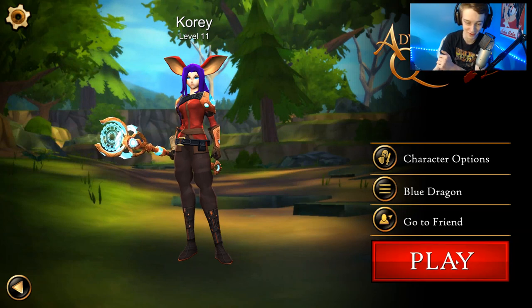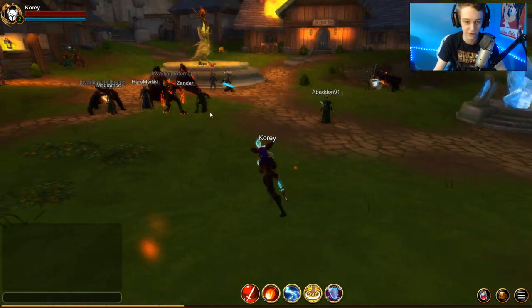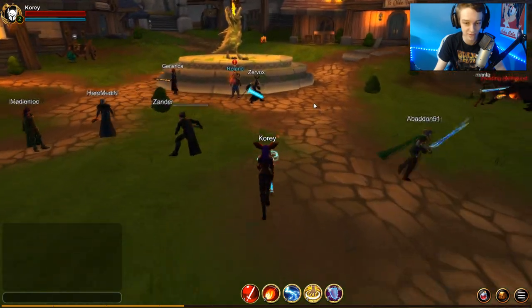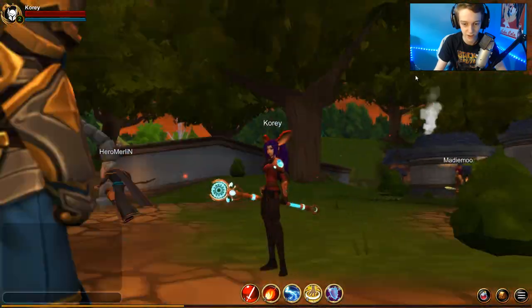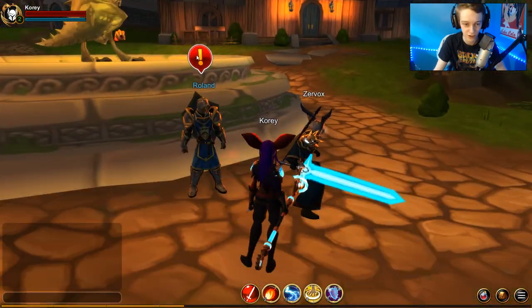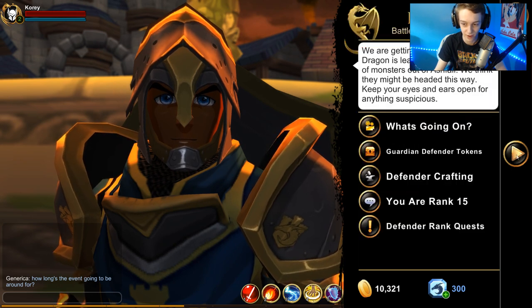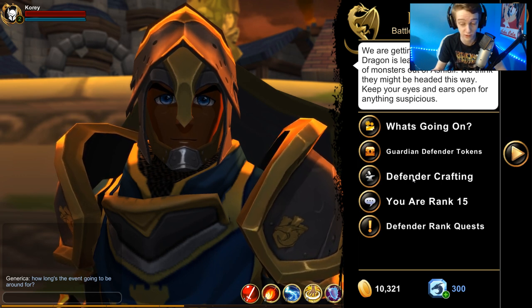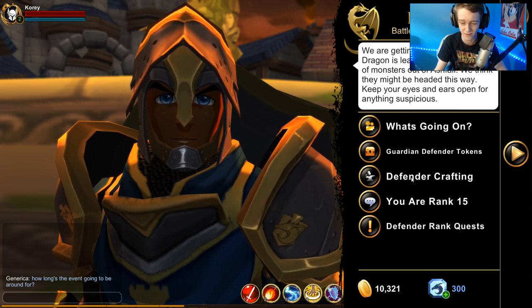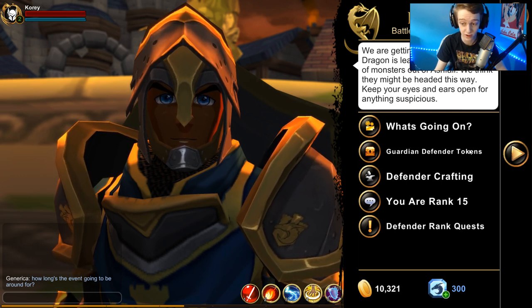Speaking of Adventure Quest 3D — if you log in right now, there's actually a really cool event. I was going to do a dedicated video just for this event, maybe after it's done, like the Friday the 13th event video I did. But if you go into Adventure Quest 3D right now and talk to this guy, you can get a quest and rank up. This is like rep questing in Adventure Quest Worlds — they added this to Adventure Quest 3D and it's brand new. I think it's been in the game for like a week or two.